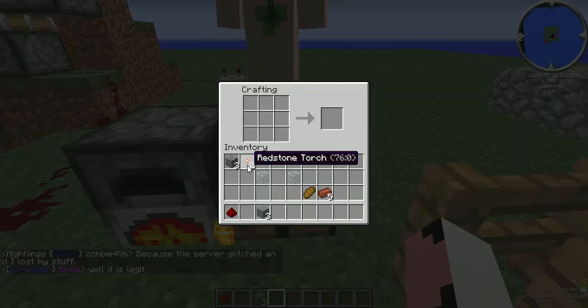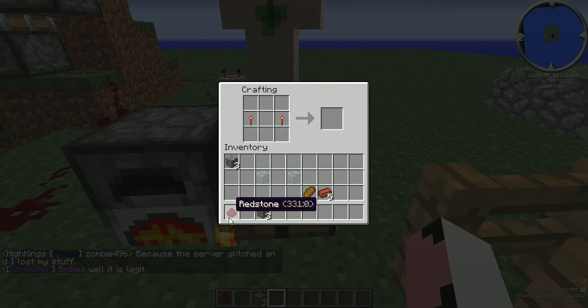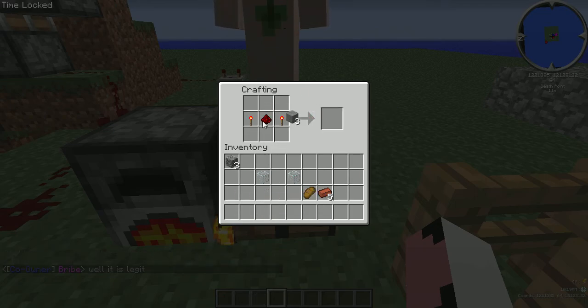and two redstone torches. Place the redstone torches here and here, place the redstone in the middle, place three stone across the bottom, and you've got yourself a redstone repeater.